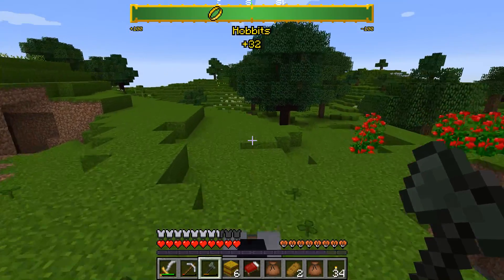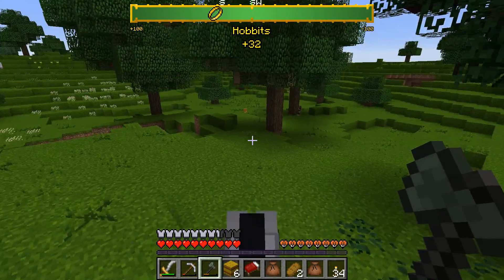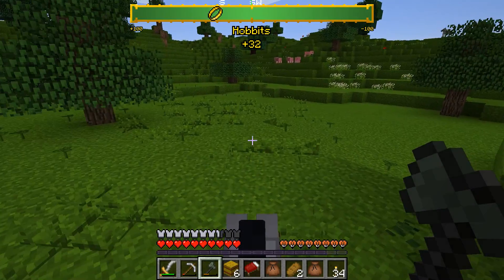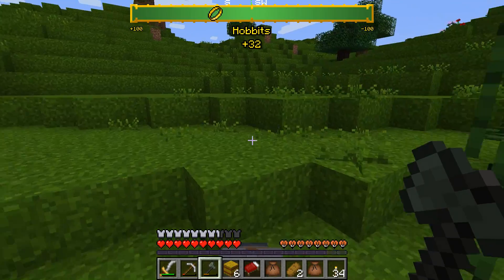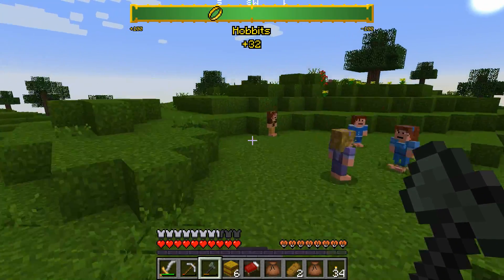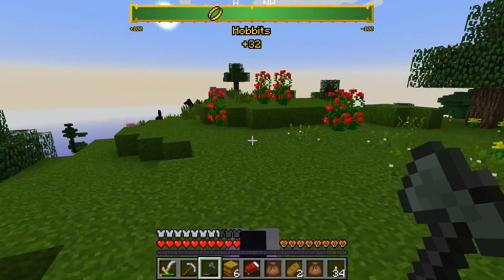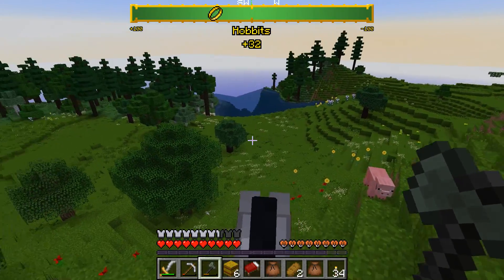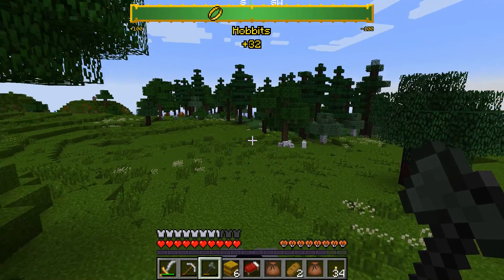I'd like to try — what's it called — Minecraft Comes Alive, which is a mod that adds a lot of villagers and different kinds of people. You can become a king, and there's a much stronger system of villager interaction, which seems like a good thing. Minecraft is somewhat a lonely experience sometimes, and I like it that way, but you always have your moods — sometimes you want to be alone and sometimes you want to be with friends.